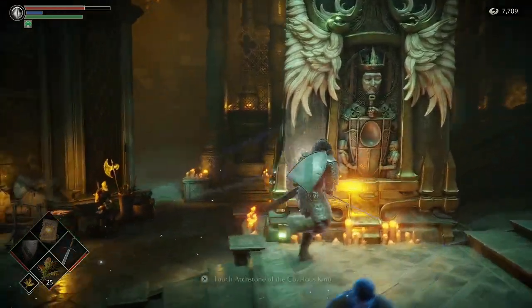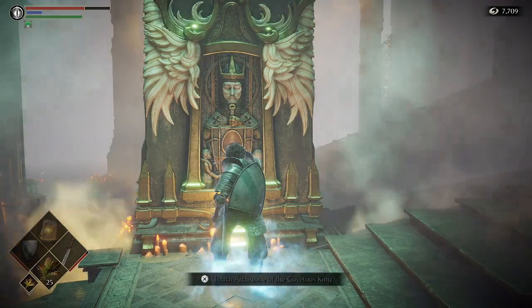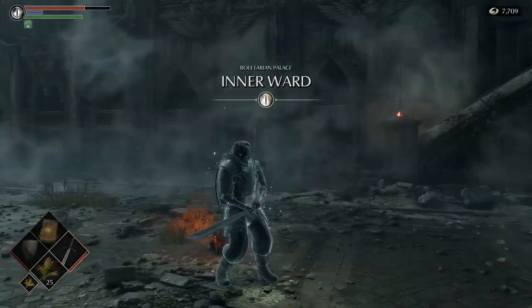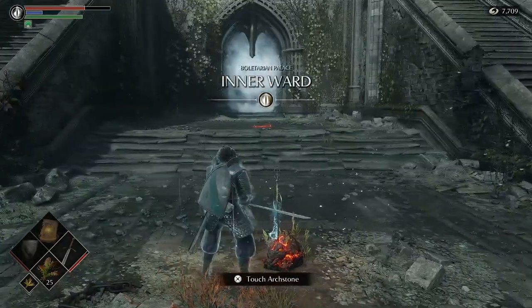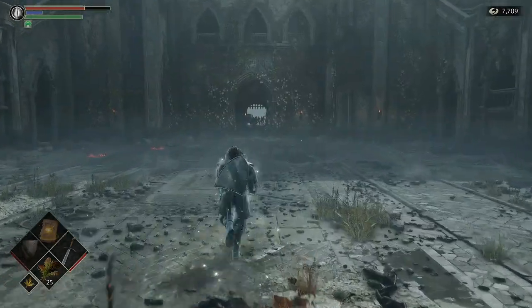What you're gonna do is go to the first Archstone and head towards the Inner Ward. So this is 1-3. You should have this pretty early on since you got to tackle 1-1 anyways, and then 1-2 is another great spot to go right afterwards where you go fight that Tower Knight. So you come back to 1-3 and head back this way.